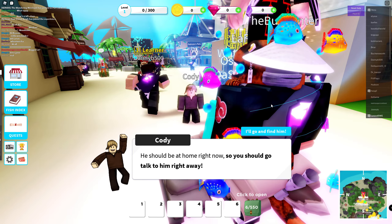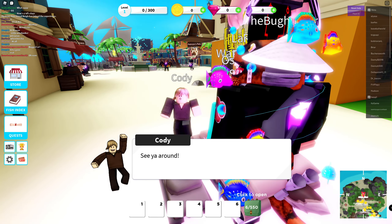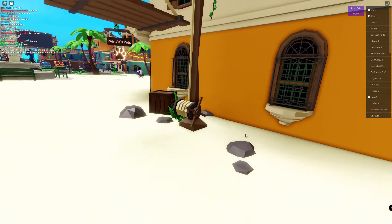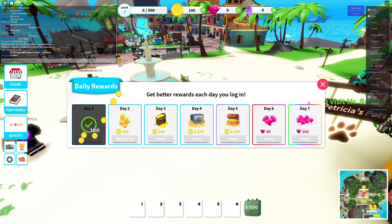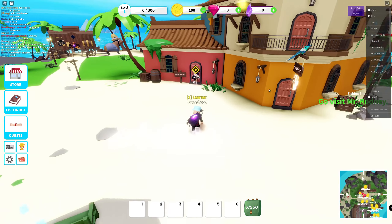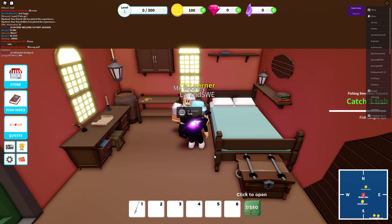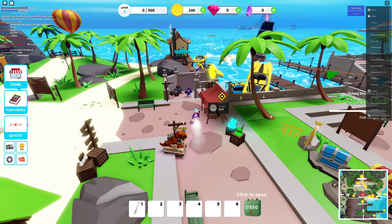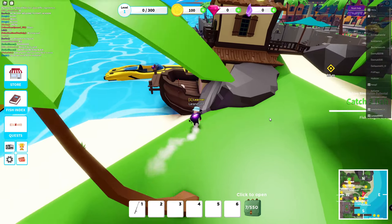Here we are. We have Cody, maybe we should go find him. We have done the start quests and can take a closer look at all the other activities later on. I am level one, I got a daily reward of 100 coins. I have the backpack from Eruption Island, the fish index backpack, so we have 550 in backpack space. Take a look at this water!